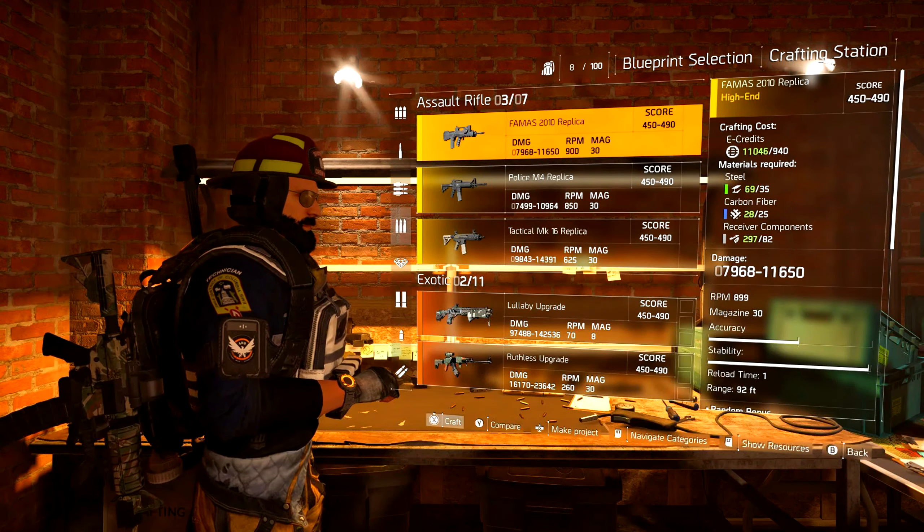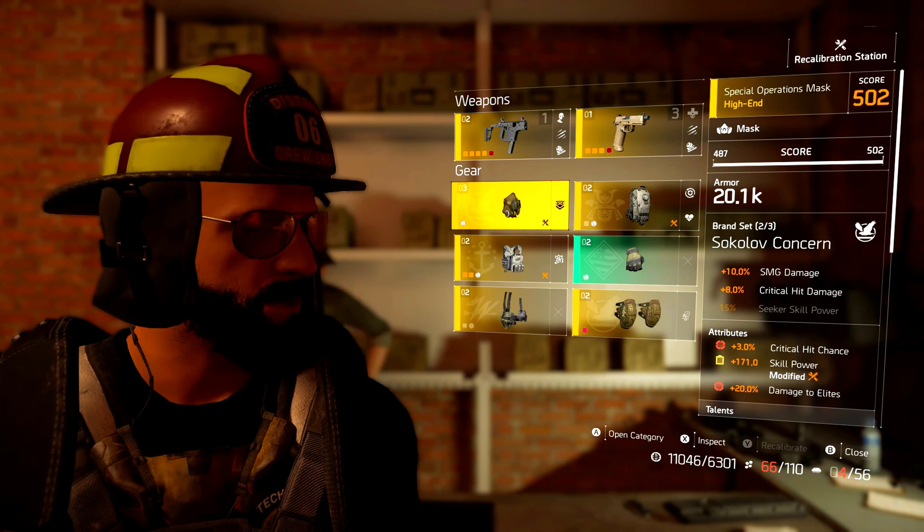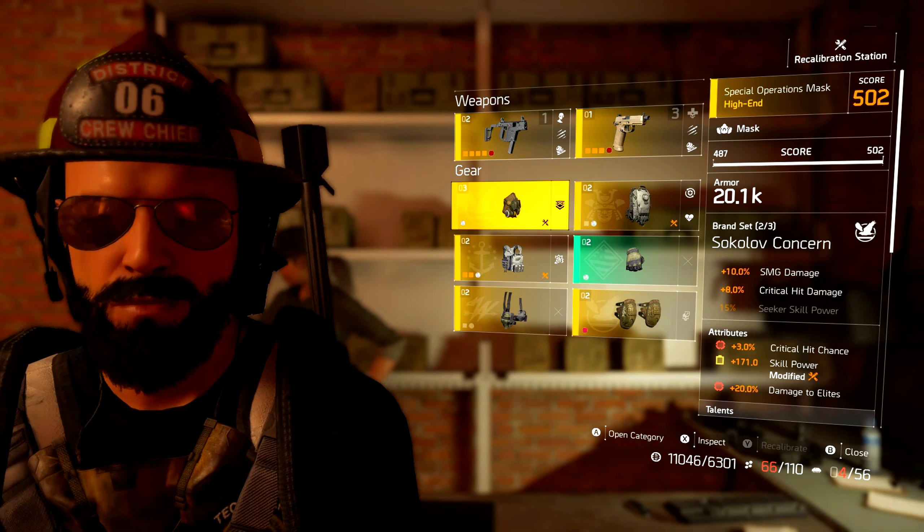Moving over to the recalibration system — you can already see some of my stuff is maxed out at 502, 500, 499, 500, 445. If you have two pieces of average gear at around 460 and 475 and you transfer a stat that maxes it out or gets close to max, it can put your gear score up by 30 to 40 points. For example, modifying skill power on my mask maxed it out at 171%, which is why my gear score is 502. This method also takes a lot of materials, so make sure you have credits and materials before going in.